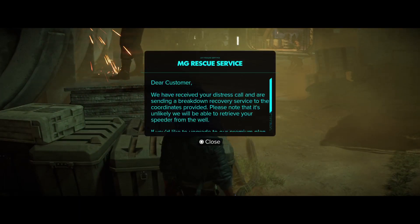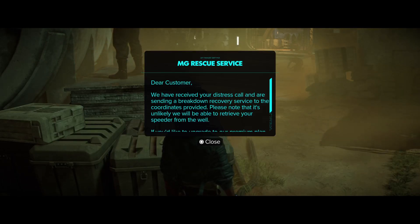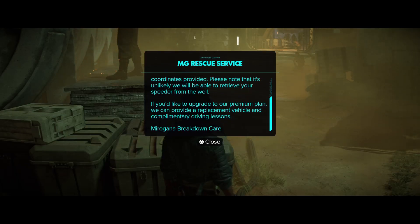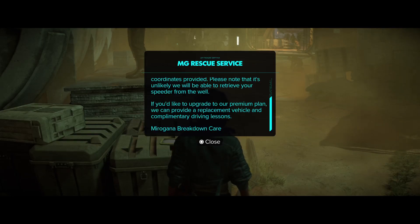Read the data pad: 'We've received your distress call and are sending a breakdown recovery service to the coordinates provided. Please note it is unlikely we'll be able to retrieve your speeder from the well. If you would like to upgrade to our premium plan, we can provide a replacement vehicle and complimentary driving lessons.'